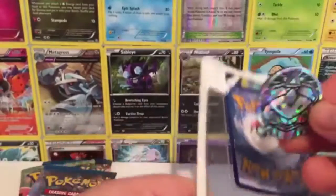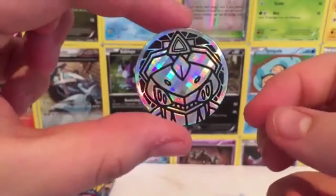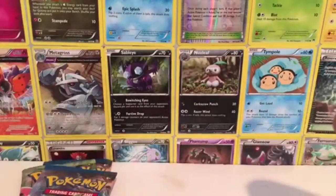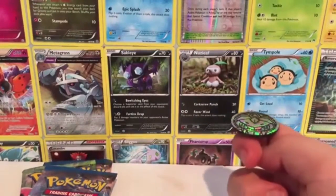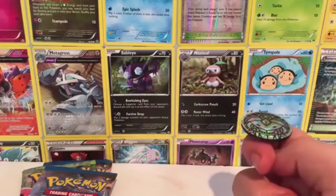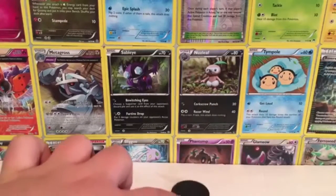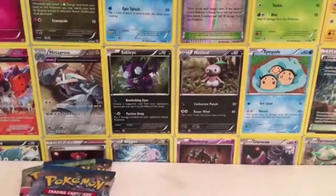Alright, so we just have this little coin — nothing too special, but it looks really cool. Let's do it right now, heads or tails — what do you think? I'm gonna go with heads. You guys see that? It's tails. Okay, anyways, that's the coin. It's just kind of a cool little collector's item.